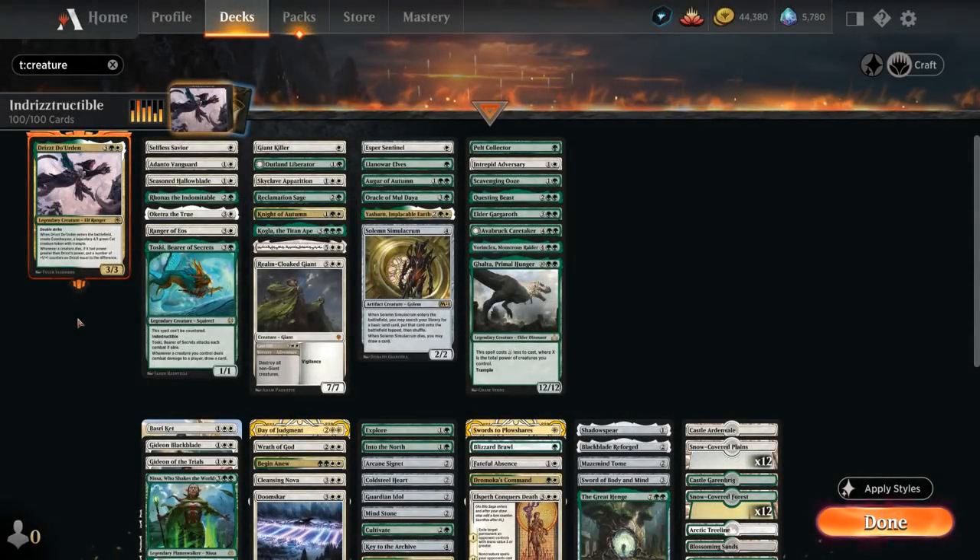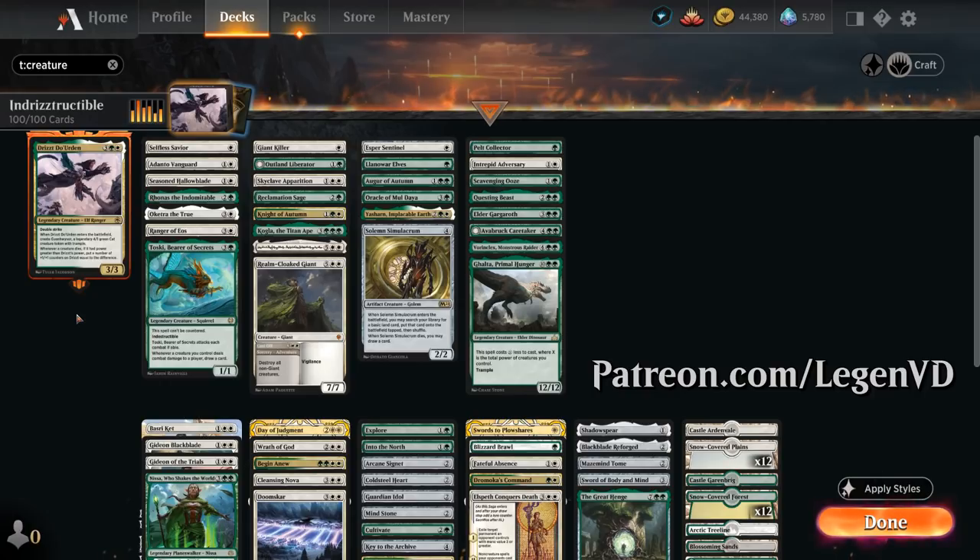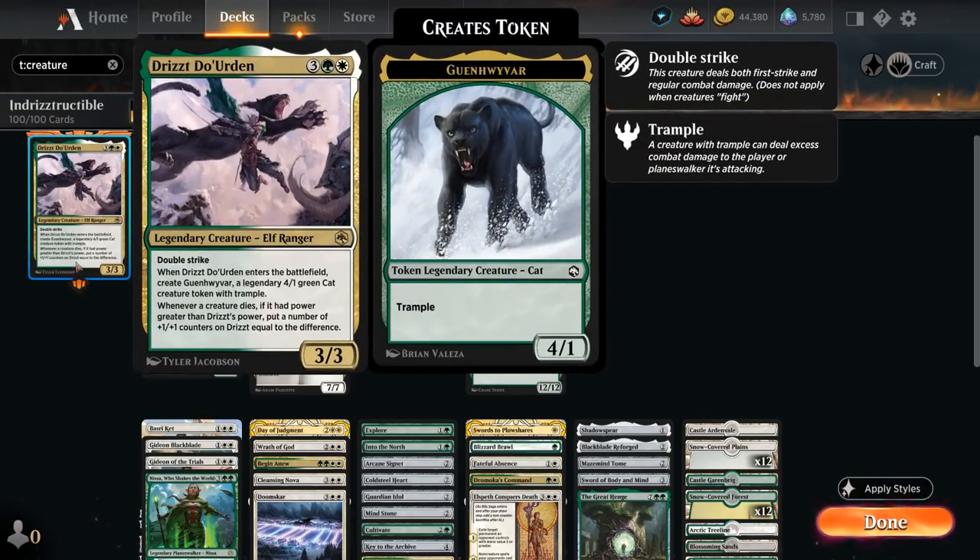Hello and welcome to another Historic Brawl gameplay video. Today we're taking a look at a green-white Drizzt deck as suggested and voted on by my supporters on Patreon, featuring the 5-mana 3/3 legendary elf ranger with double strike. When Drizzt enters the battlefield it is joined by Guenhwyvar, a 4/1 legendary green cat creature token with trample. And then whenever any creature dies, if it had power greater than Drizzt's power, put a number of +1/+1 counters on Drizzt equal to the difference.